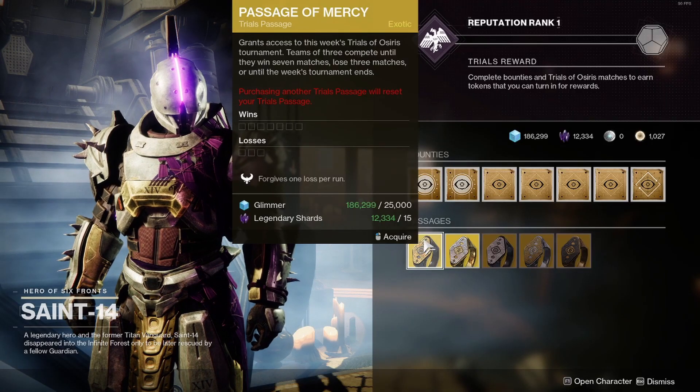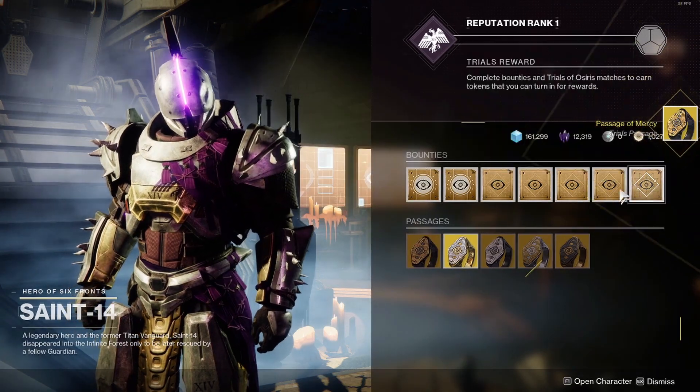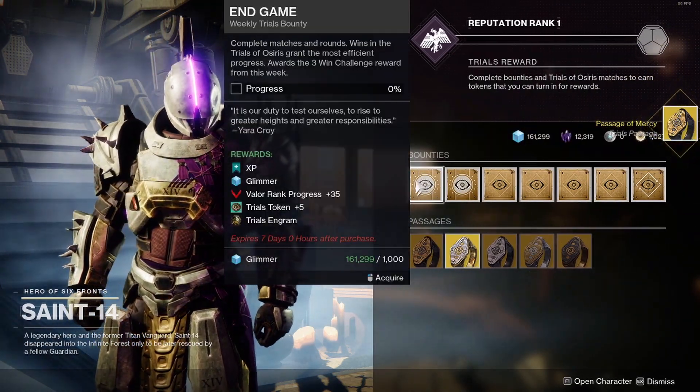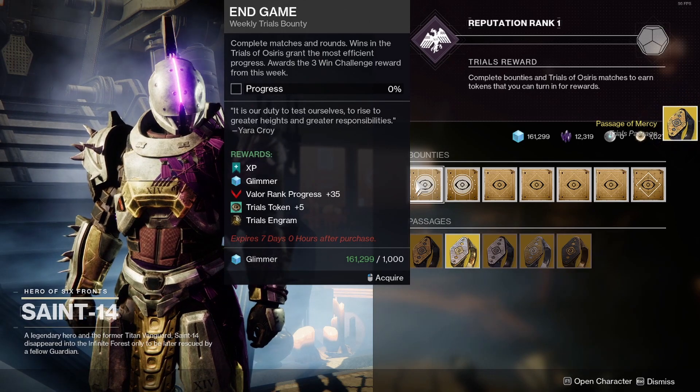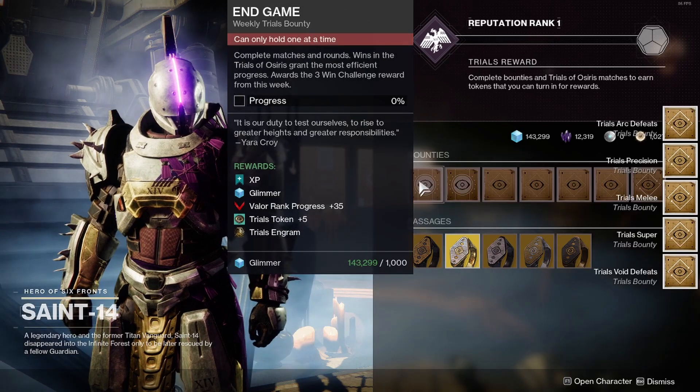Talk to Saint-14 and get a Trials passage. I recommend getting the Passage of Mercy because it forgives one loss per run. Get all the bounties, but mainly you want to get the end-game weekly Trials bounty, because it awards the three-win challenge reward from this week — which is the Exile's Curse, the Trials fusion rifle.